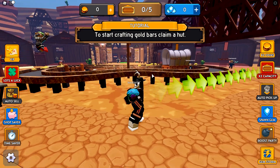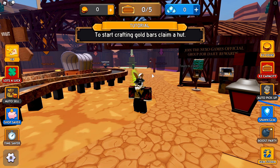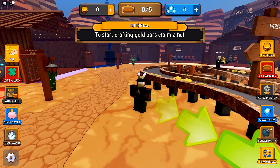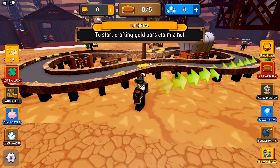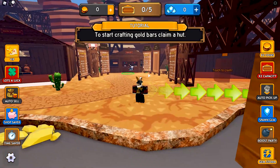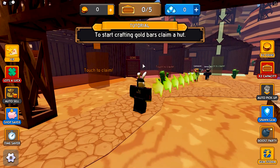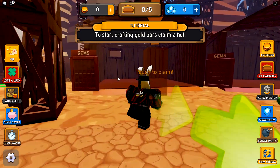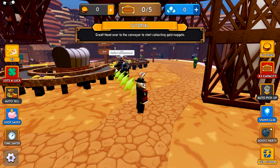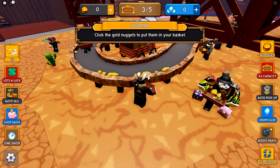I'm going to take an extremely wild guess and say that this game is very similar to Laundry Simulator. You have to claim your plots, there's a conveyor in the middle where you collect your gold, and then you come over to sell it. It's telling me to go to the green one — the sell area is right here — and now it's saying to head over to the conveyor to start collecting gold nuggets. We already got an amethyst right here.